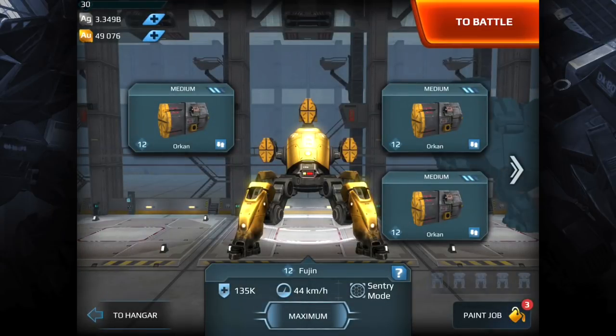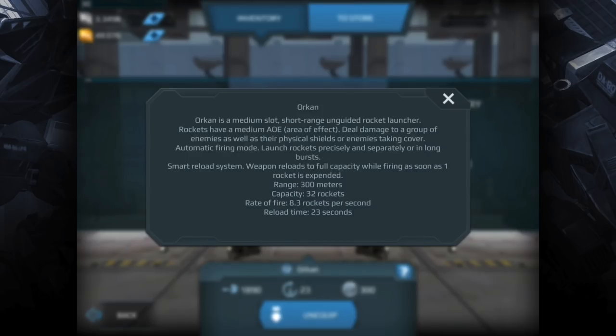The first weapon I've selected is the Orcan. I found it pretty effective against the Kumiho and the Balkazari. With the Kumiho, although it can dash back and forth, if it's within 300 meters, after it has used its dash there's a window of opportunity where you can hit it — it can't dash away and it can't outrun these rockets if you're close enough. With the Balkazari, I wait until it has used its dash and is moving slowly, then I hit it with the Orcan.